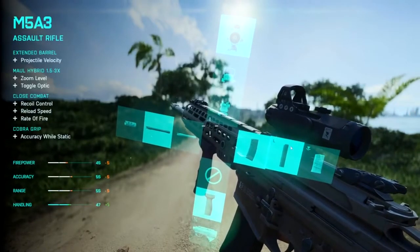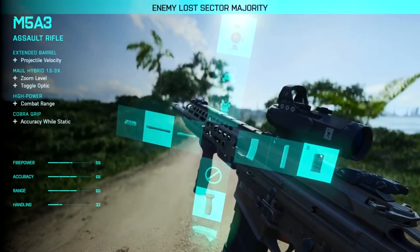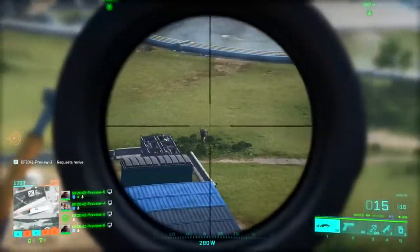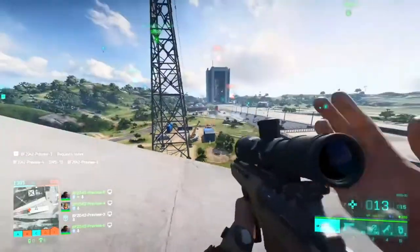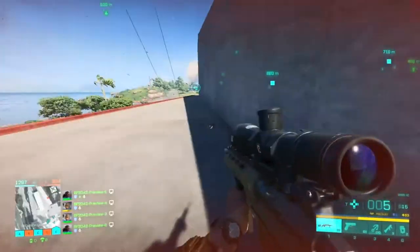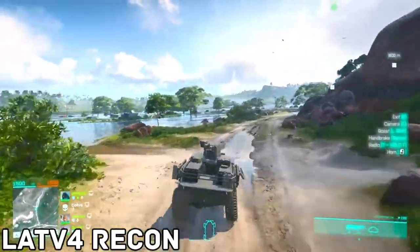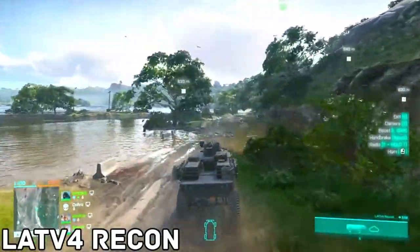Vehicles. In this Battlefield the vehicles are very different. You can call them in during battles and they will come down from the sky with parachutes to use instantly, which allows for quick movement through the map to get the edge on the enemy team. There are many vehicles in this game. LATV-4 Recon: an open chassis, all-terrain vehicle originally designed for search and rescue. A lack of armour can leave it vulnerable to enemy fire — just don't stop driving.